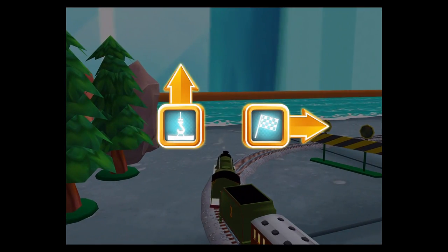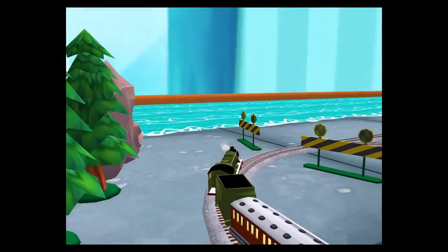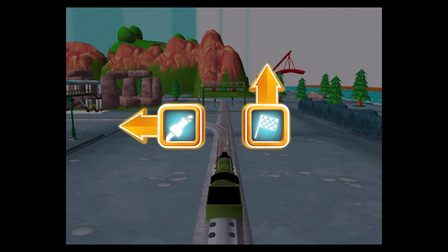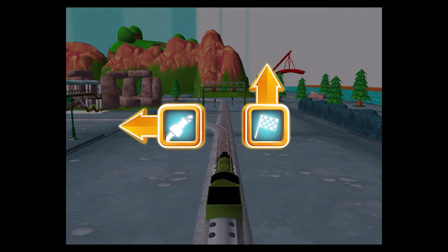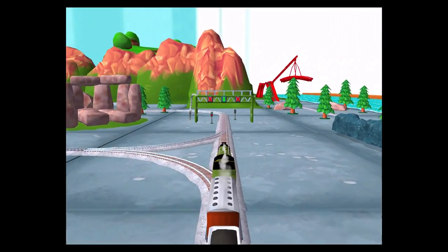Choose a direction. Forward leads to Brendam Docks. Right leads to the Lava Quarry. Quick to the quarry for some racing fun. Forward leads to the Lava Quarry. Left leads to the Sodor Steamworks.